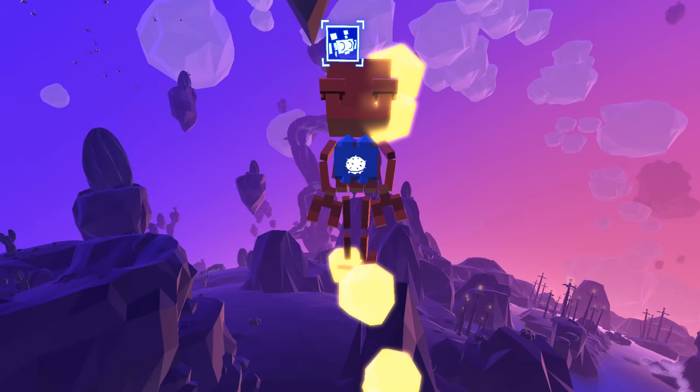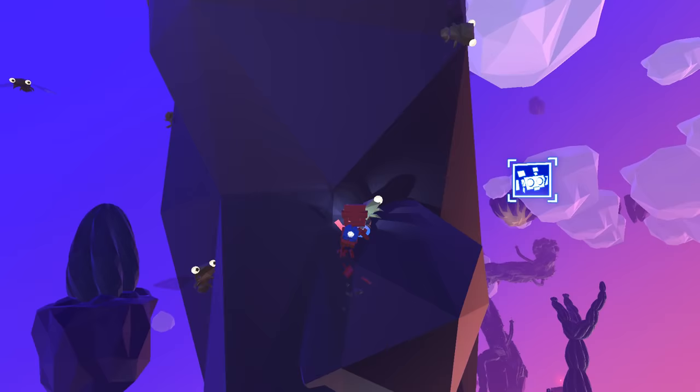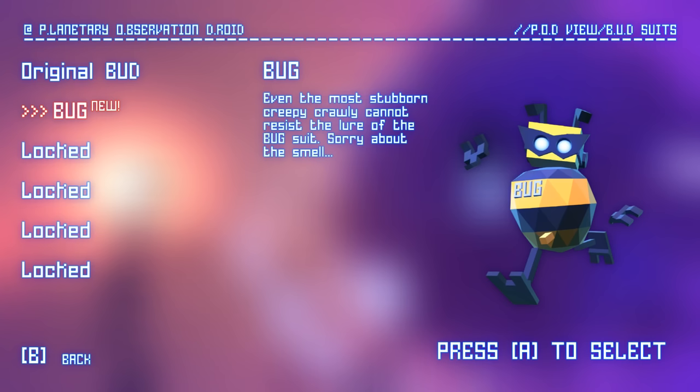Last time we kind of came into this cactus zone. Hey, it's a bug. Hello, bug. The bugs are kind of stuck. We came to the cactus zone and we did some challenges. One of the cool things with those is that we unlocked a new suit, a new bud suit. So if we go into back button and then LB, we can go into a different suit. So we have the bug, the bud, and the bug. Even the most stubborn creepy-crawly cannot resist the lure of the bug suit. Sorry about the smell. And we have some more locked too. I think these come every five or ten — every one of those we do, we can get a chance to unlock some more.